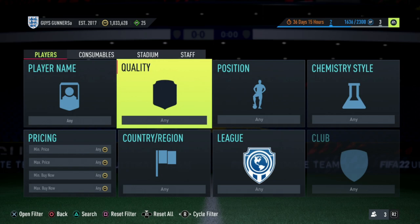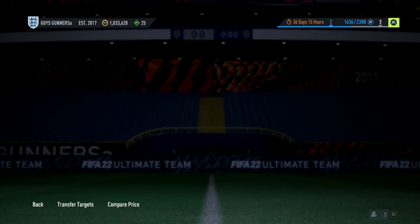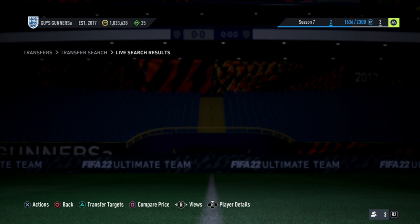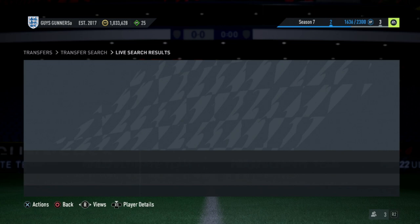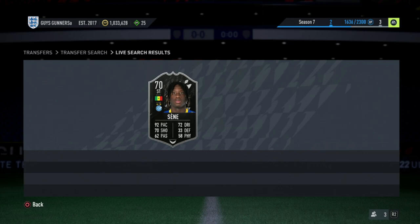The silver Team of the Week trading method is the final medium budget method in this video, perfect to take you from around 50,000 coins up to 100–150,000 coins. Put the quality to silver Team of the Week and find the cheapest buy now — currently around 25,000 coins. Be aware of price changes. Use the compare price method: find a cheap one, compare price, back out, refreshing the market. If a new card gets listed for 20,000 coins, that's a clear undercut — pick it up and relist at 25,000 coins.